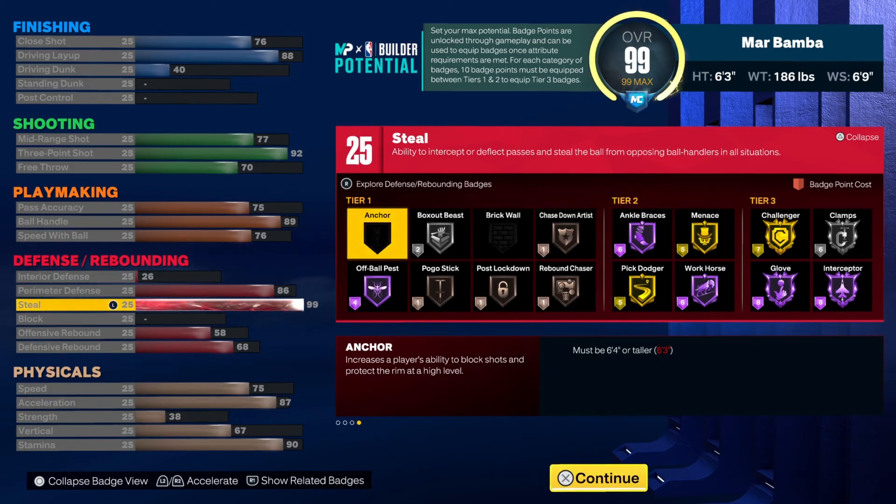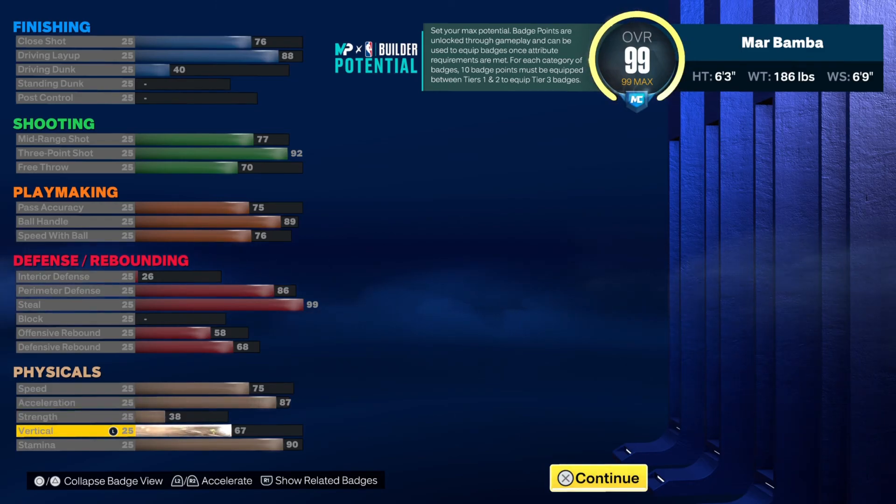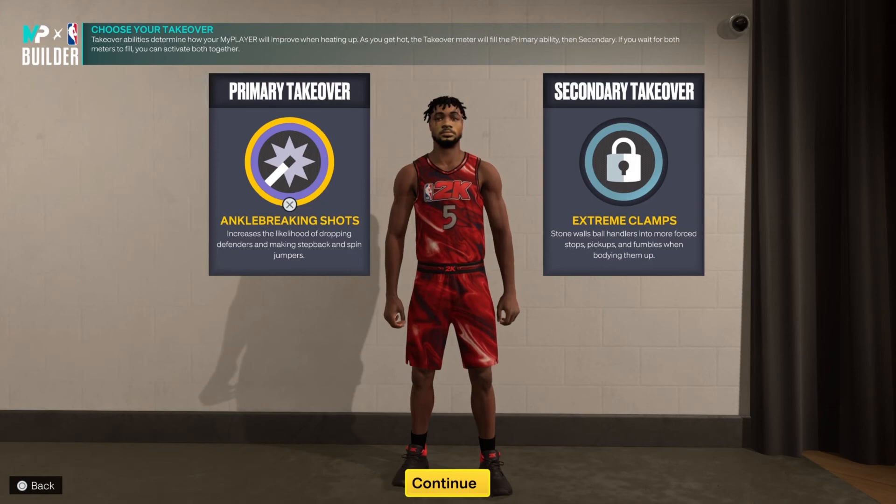You also get tier 2 badges like gold Pick Dodger and gold Menace, making you a defensive monstrosity at only 6'3". The 68 defensive rebound lets you get silver Box Out Beast, and you can still grab a lot of rebounds on this guard. You get a 75 speed, 87 acceleration, and 67 vertical — you're finishing, not trying to dunk on everything — plus a 90 stamina. The takeovers are Ankle Breaking Shots and Extreme Clamps. I might swap them and put Extreme Clamps first. The build got a Steph Curry comparison, and my favorite name: a Two-Way Inside Out Creator.